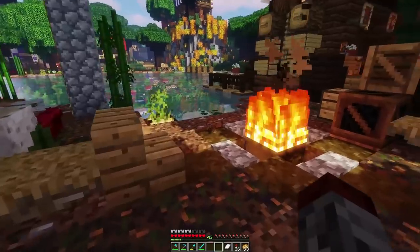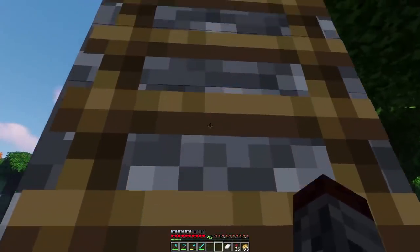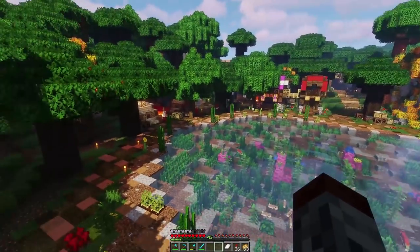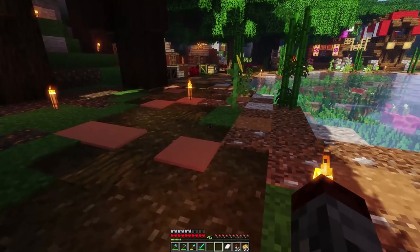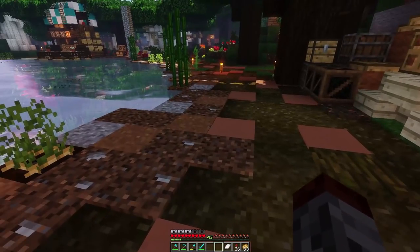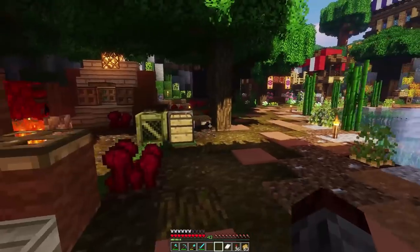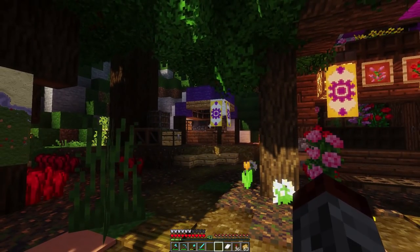We've got a couple caravans still to finish and we kind of shifted the main entrance. This area is built all around the lake here — I love this. This is also our work area where I come to test path blocks or dirt because it has so much variety: if it goes well here, it'll probably go well everywhere else. We've got fun camp areas and some tents — this is an original tent design I made.